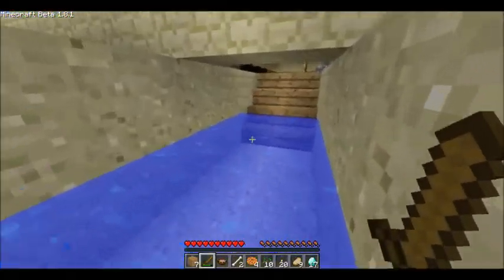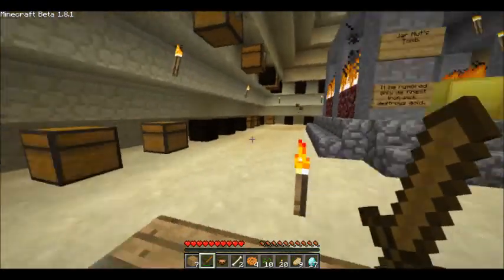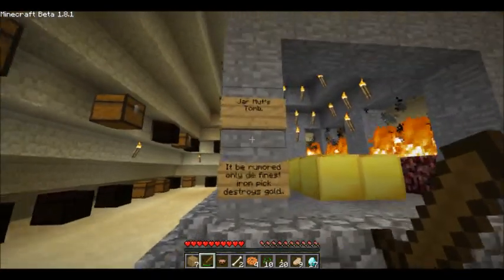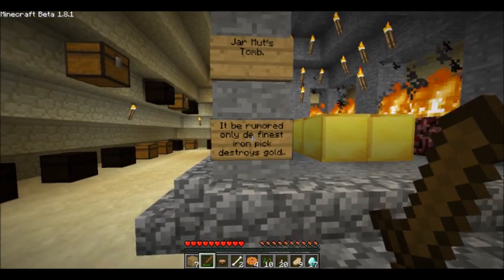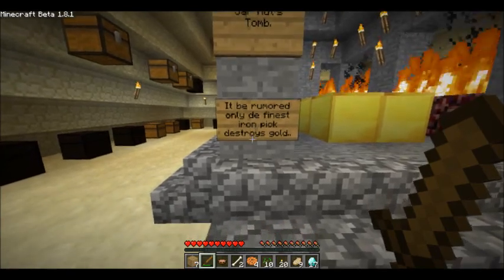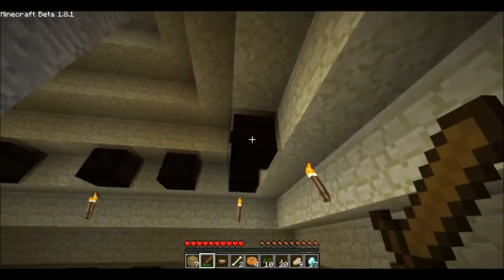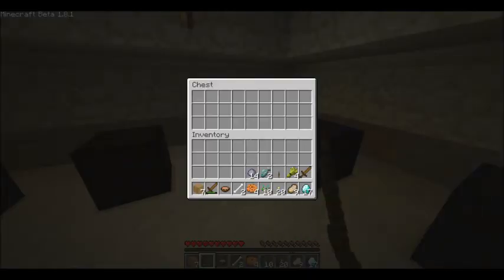We go 360 into water. What is wrong with all the shading? Jar Mutt's Tomb — 'Only the finest iron pick destroys gold.' That is correct, my sir. My equentis — nope, okay.